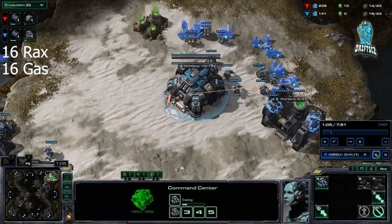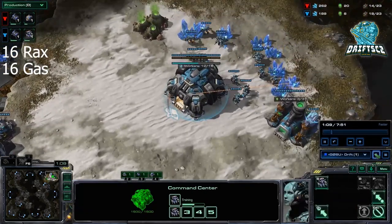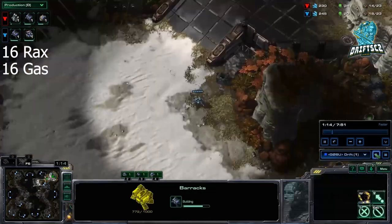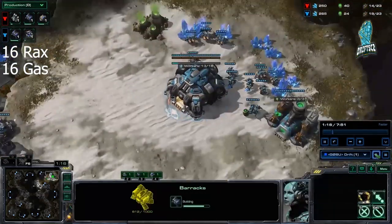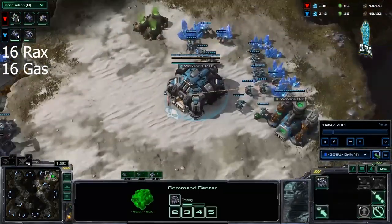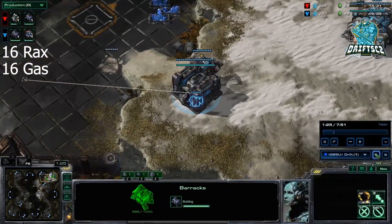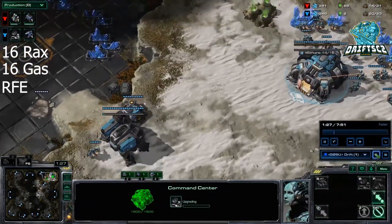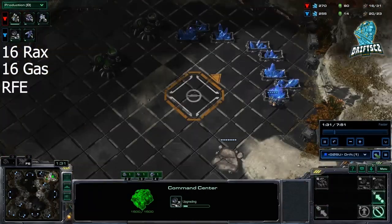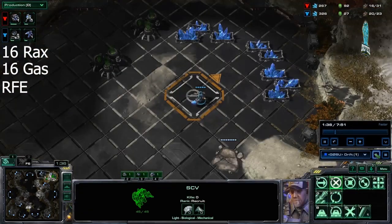With this build, just know that if your opponent is able to scout it and they react properly, they should be able to hold it. So this isn't a standard build — this is a fun build, a 2 base all in. It's not really meta, but it's something you can do, especially if you don't want to have a long TVT. With your 17th SCV, you're just looking to see if they're going double gas, if they're proxying you, or if they're going Reaper Fast Expand.